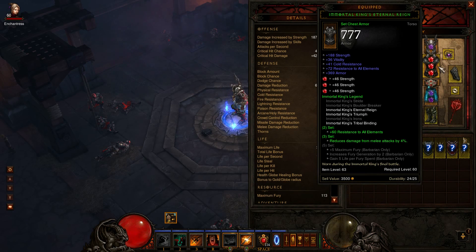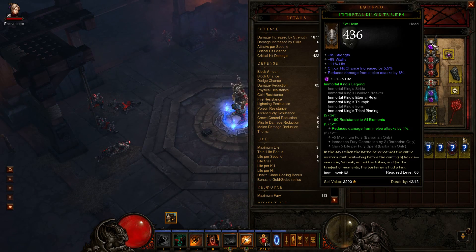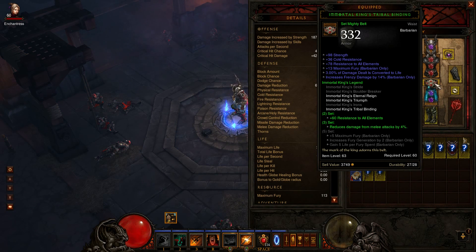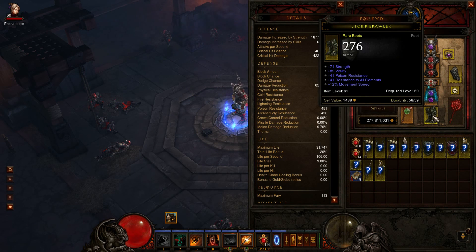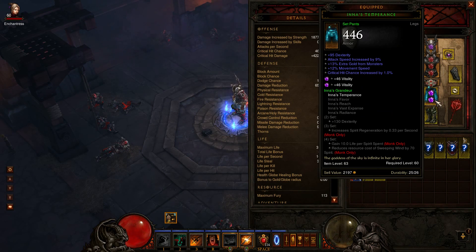So instead I sniped this guy for 65 mil — it was a pretty decent deal, and easily I could probably resell this at the same price later on, so I'm pretty safe with it. Three socket with the high strength roll, the cold resist is a wasted random roll but I could care less because I like the high armor on this one as well. I had this which I found, and the belt which my friend gave me. Now I just ran into pants the run before I'm making this video.